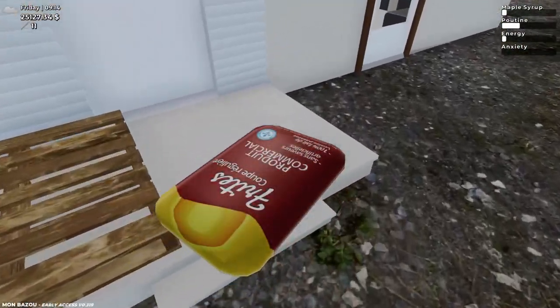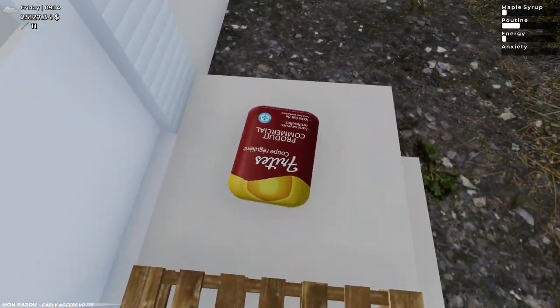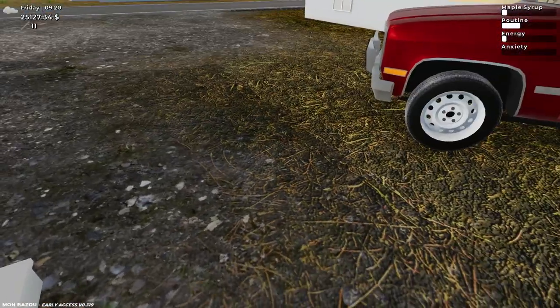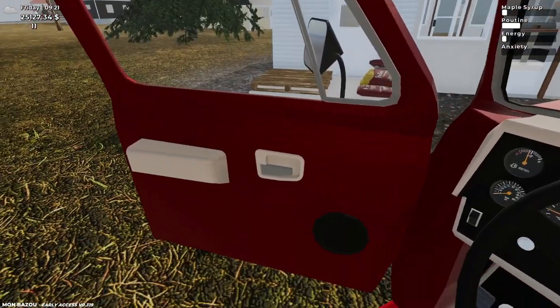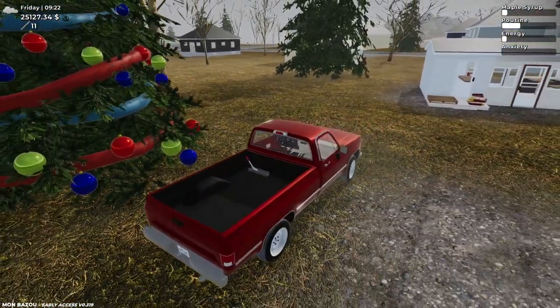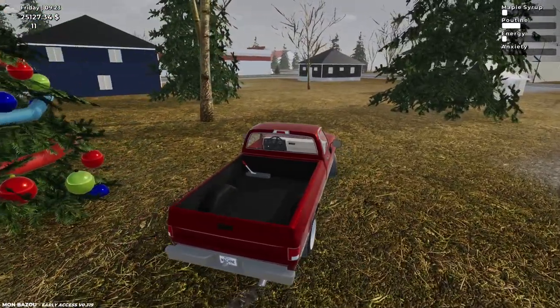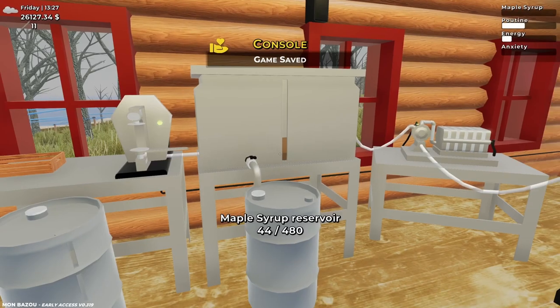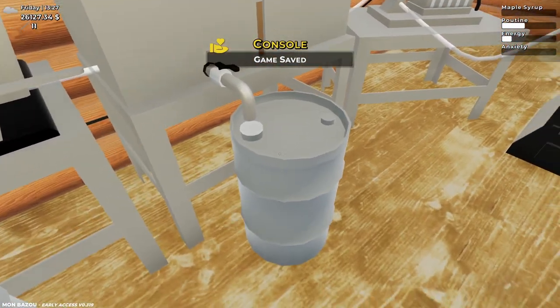Let's go ahead and place these, hopefully in the right spot this time. I think the circle spawns right there — there we go. I think around 12 o'clock we'll randomly get a thousand dollars. Okay, now to pick up our barrels, fill them up and sell them again today. Just got a thousand dollars — french fries are sold.